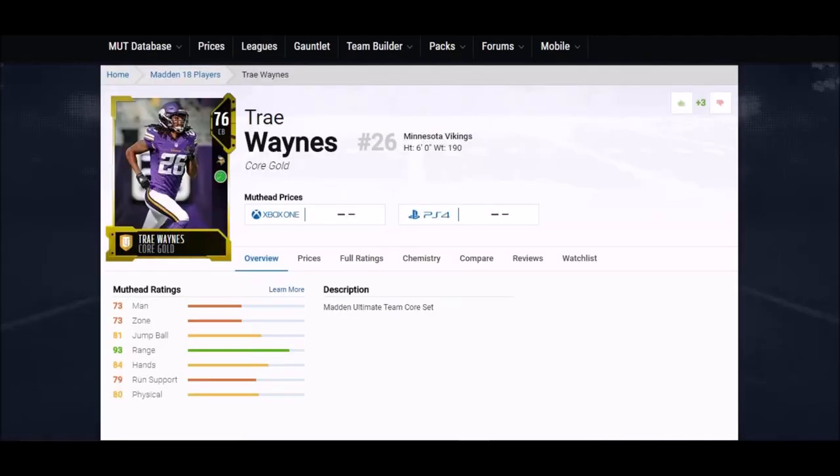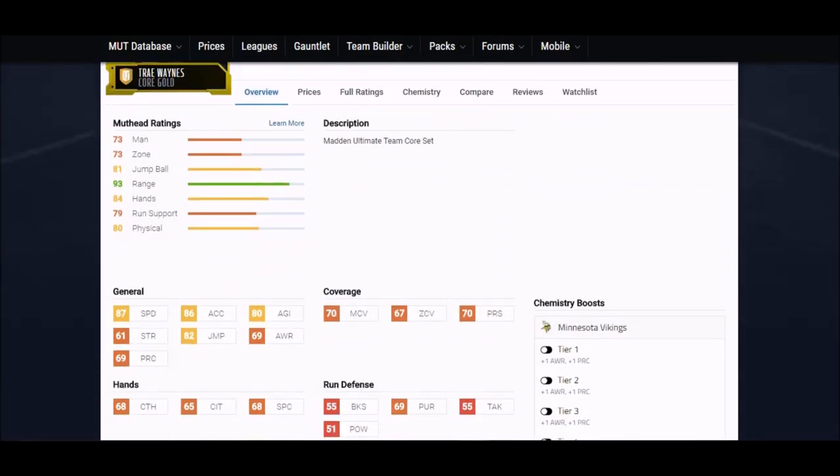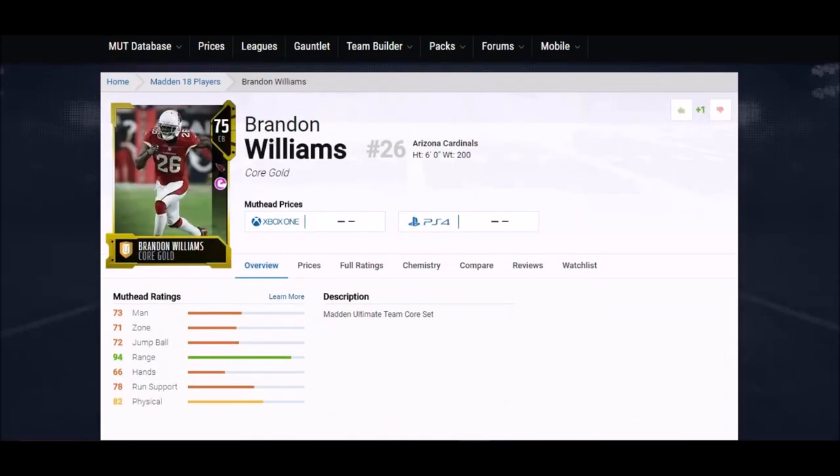Next up is a guy I used in the slot pretty much all year in MUT last year, though I play a lot of MUT salary cap. He was kind of on the cheap side — a silver card back then. Tre' Waynes, six feet tall. He was a hell of a speedster last year — 92 speed — but he dropped to 87 speed now, even though he went from silver to gold. Still one of the best speedy guys out there. 68 hands, 70 man coverage, 67 zone. Bottom line: this guy is not going to get beat deep.